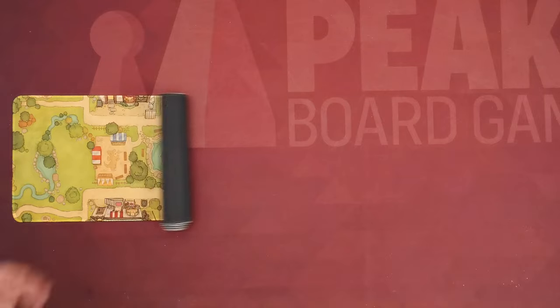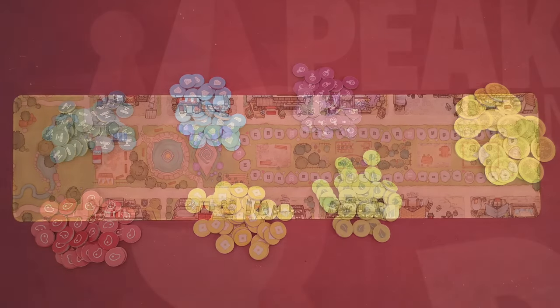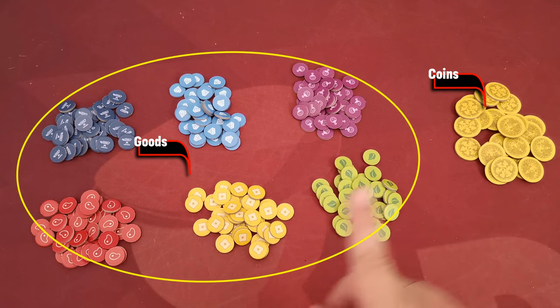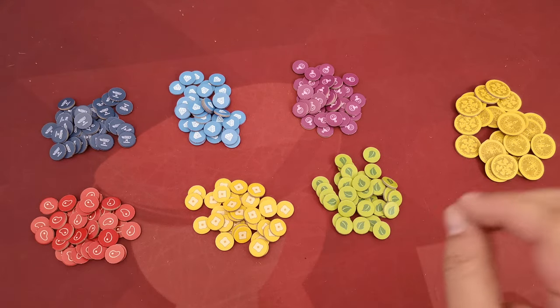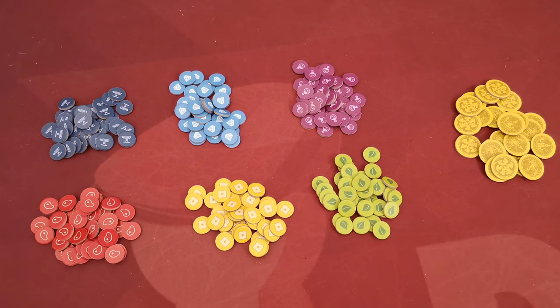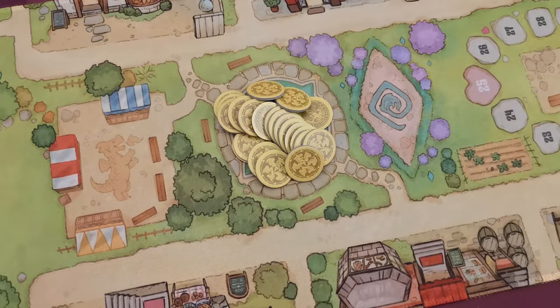Begin setup by unrolling the town mat in the middle of the table. Create supplies with the resources of the game — there are six different types of goods and coins, which are not regarded as goods. All resources are considered unlimited, so if you run short find a suitable replacement. You can also place the coin supply in the fountain area of the mat.